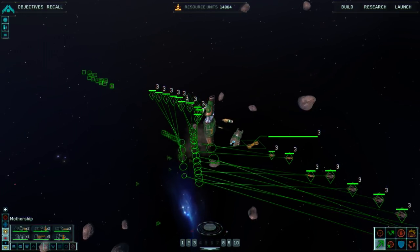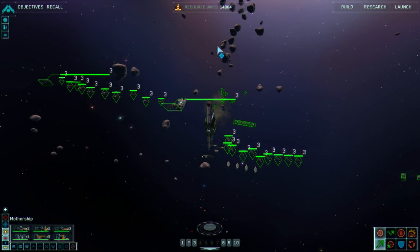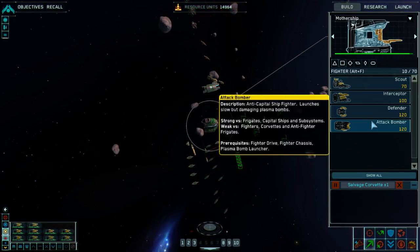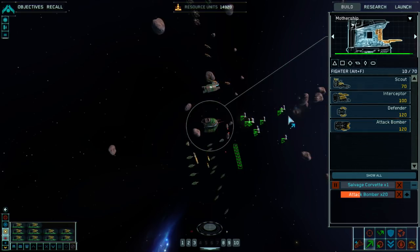Alright, let's move these guys over here. So all we really have to do is destroy the asteroids directly in front of the mothership, like this. And also, we should make a shit ton of bombers. Construction underway. There are 20 of them.